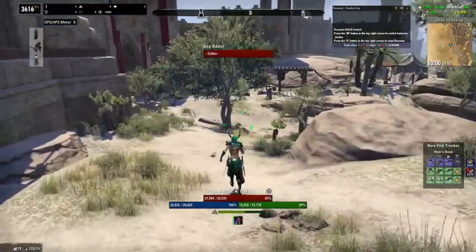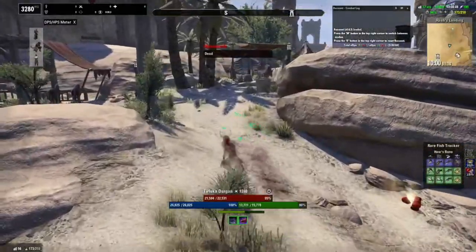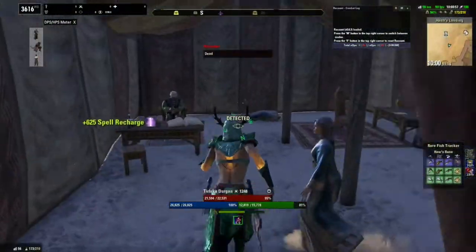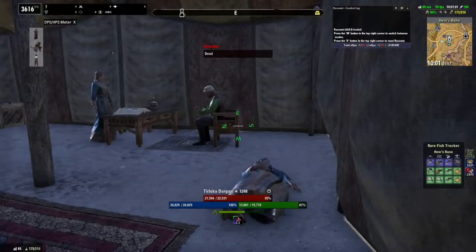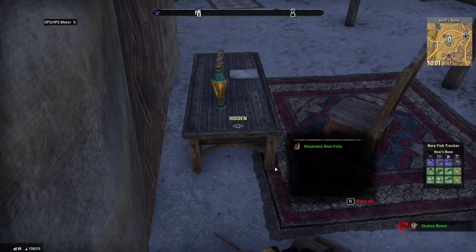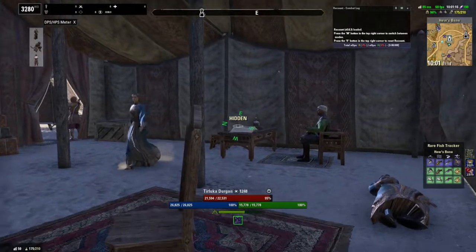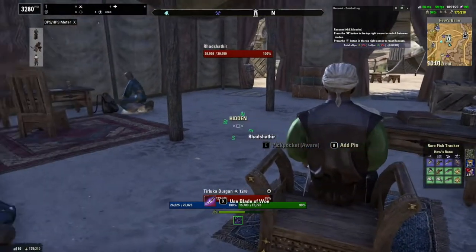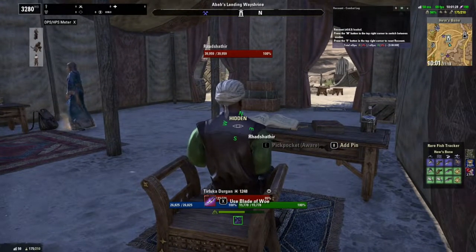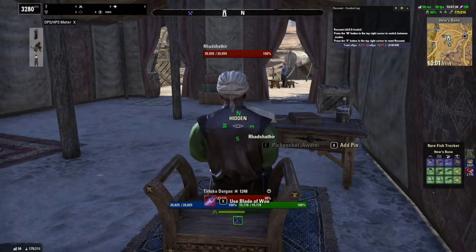There is a pattern to theft and murder — steal, steal, stab. It's only four people, not four items. You can steal any items that you want. You have to wait for the target to no longer be suspicious of you. You can see the Blade of Woe selection come up — you have a 70% chance — wait until it's at its highest. The chance is going to go down every time you do it.